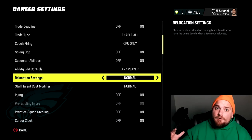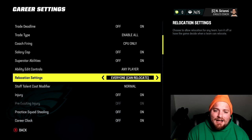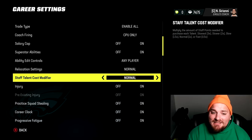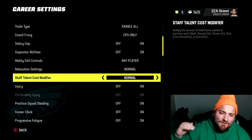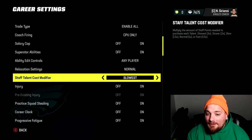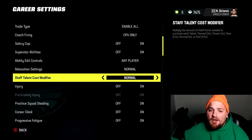Relocation settings: if you created an owner and want to relocate — say the Dallas Cowboys — you can toggle on 'everyone can relocate' and every team is on limits for the relocation process. You have the staff talent cost modifier: if you want to fill out skill trees faster and have upgrades cost less, set it to fast. If you want more of a grind, knock it to slowest and it'll take multiple seasons to fill out any coaching trees.